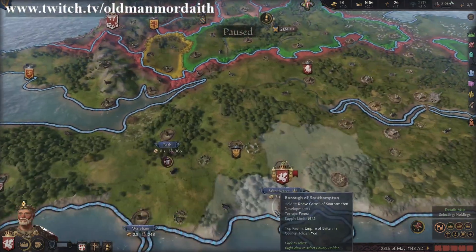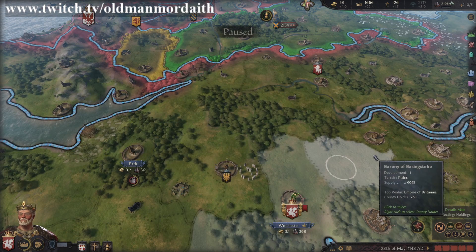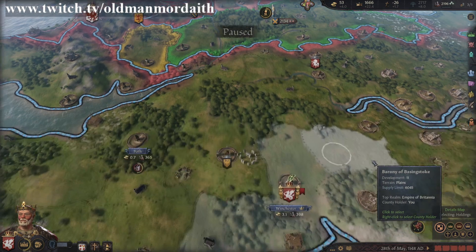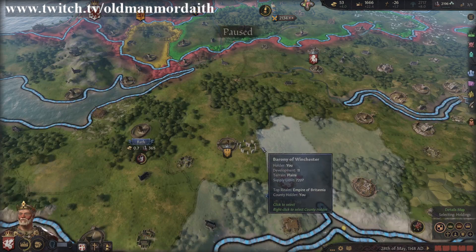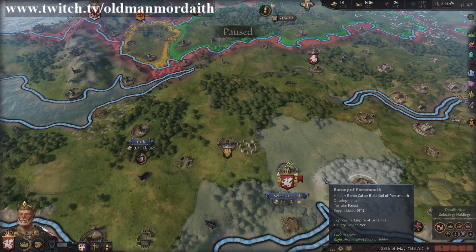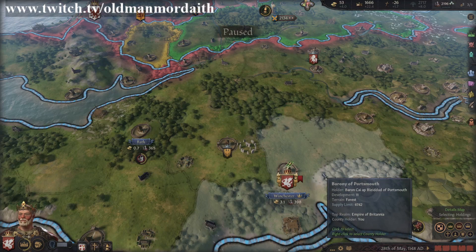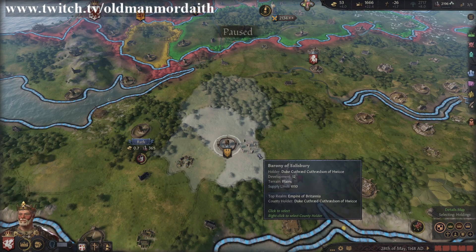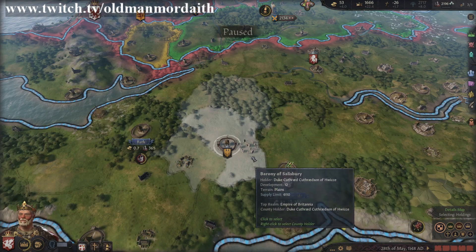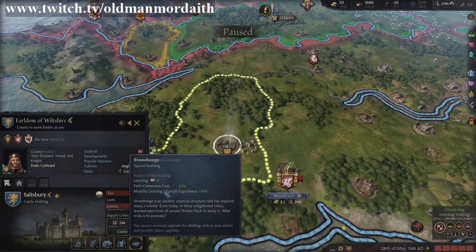Dotted throughout the map are special buildings. These special buildings are often of real historical importance, like the pyramids. For folks without a background in history or geography, many of these will be found incidentally. But I know where a few good ones are, and if you have a favorite, feel free to mention its location in the comments down below. Sometimes you can see special buildings on the world map, like Stonehenge. Special buildings offer a powerful benefit to the owner and the building's value can be the focus of many wars.